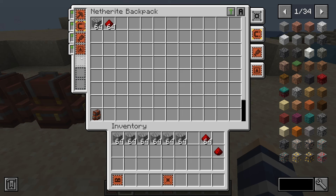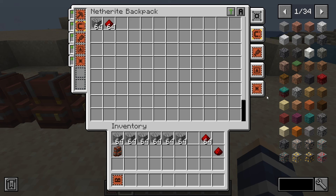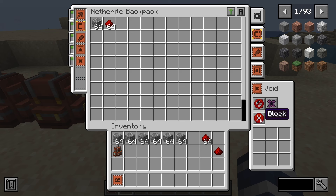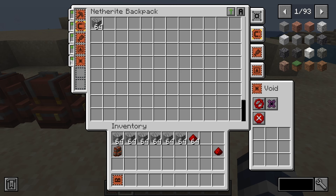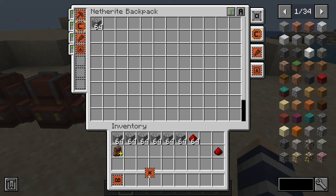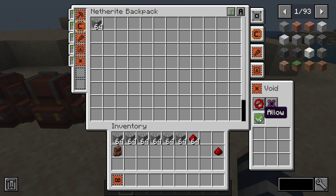Another upgrade is the void upgrade. From the void settings, it basically voids items but only works with other upgrade automation. You've got an allow and block list — so if you don't want it to void redstone you can configure that. Honestly, I haven't played with this one too much. I believe it allows a single slot to be filled with an item and voids the rest — so you'd put the item in the allow or block list to control what gets voided. If you know more about how it works, feel free to comment below.